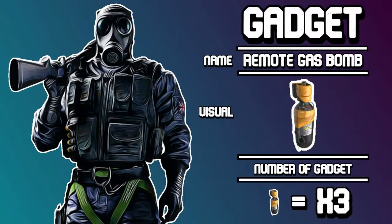Smoke's gadget is the remote gas bomb, or the RGB. The gas bomb is a throwable gadget that can kill attackers and defenders alike and shuts down an entire area. Smoke is immune to his own gadget.